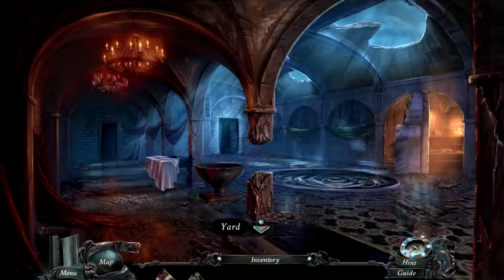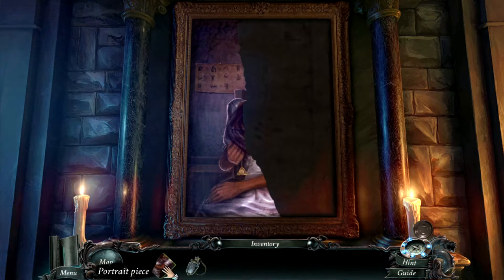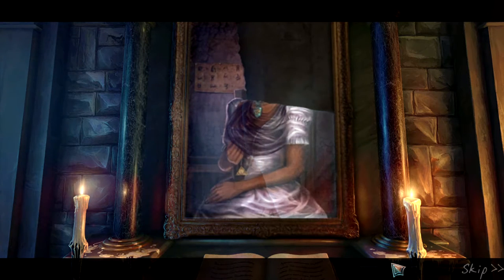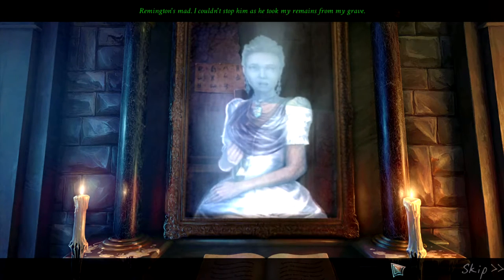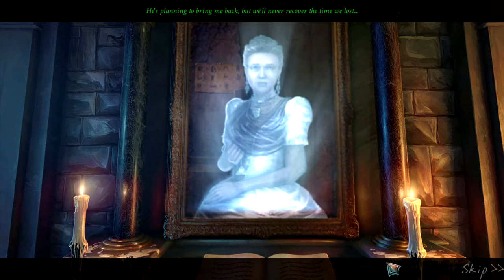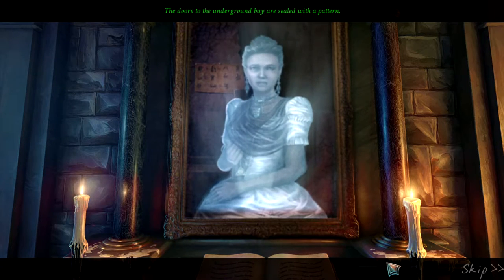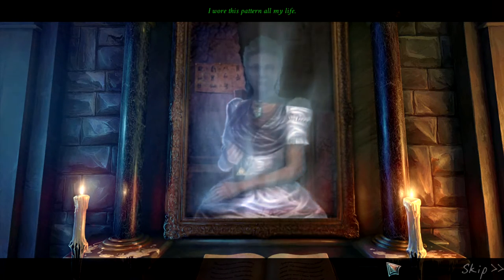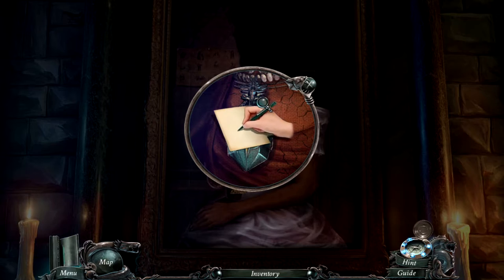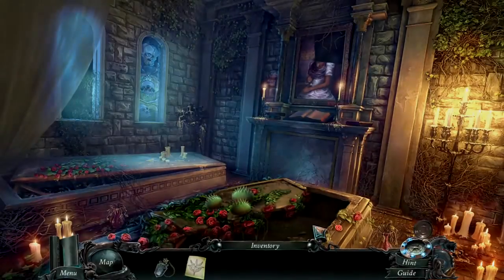I'm going to place the portrait piece back. The ghost speaks: 'Remington's mad - I couldn't stop him as he took my remains from my grave. He's planning to bring me back, but we'll never recover the time we lost. The doors to the underground bay are sealed with a pattern - I wore this pattern all my life.' We have to learn this then - write it down: a cross with a hook and the thing. It's time for us to recreate the necklace.